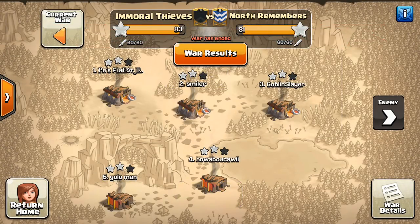Going through the bases, we'll take a look at how the stars lined up and how those two stars were gained on Immoral Thieves' part. We're going to focus on Town Hall 9 today, because Town Hall 11 I had in a previous video — I'm recording these both at the same time. Town Hall 10 really is mostly dip attacks on Town Hall 9s and then going up to 2-star Town Hall 11s. We're not seeing that much interesting Town Hall 10 action right now.